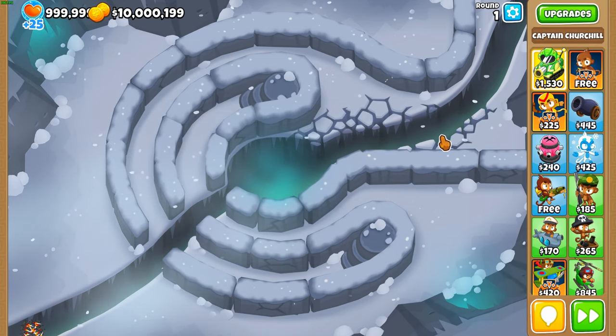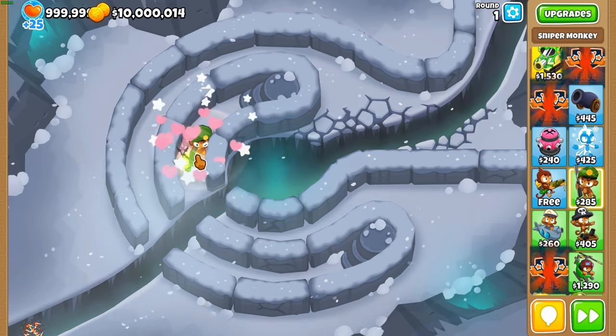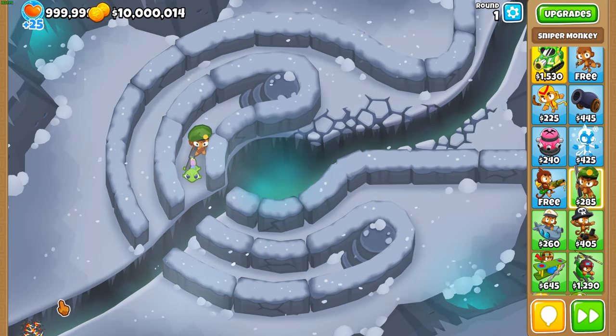Just looking at this map, we see early on that it's a single lane with a middle area. What are the strengths of the map — meaning what does the map do well that would stop us, the player, from easily beating it? That would be these sight blockers right here. This wall that snakes around the entire map blocks sight. If you place a sniper there, it can't see the middle part. These sight blockers are a strength of the map.